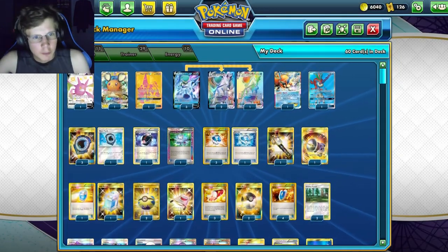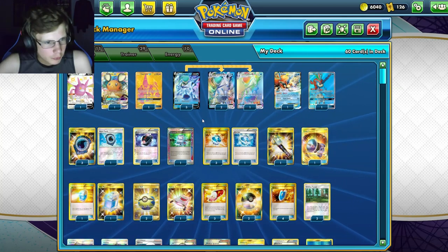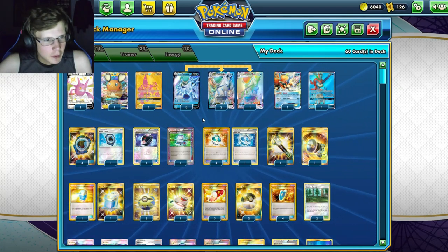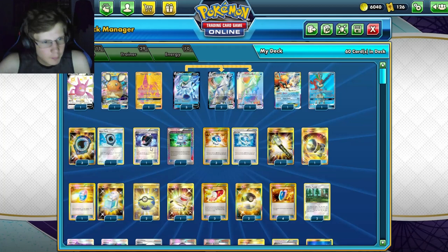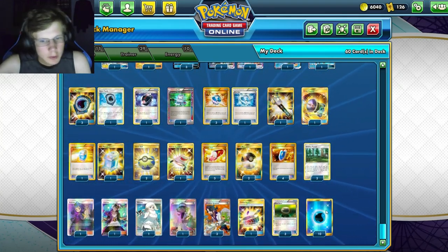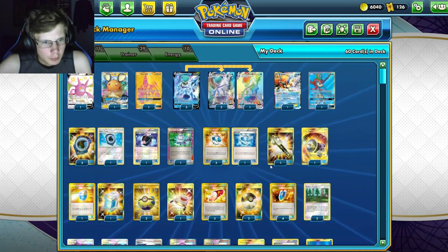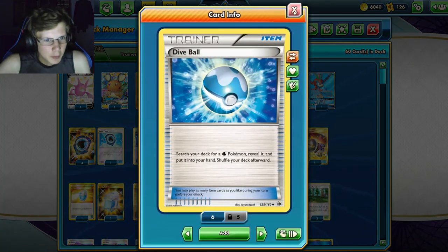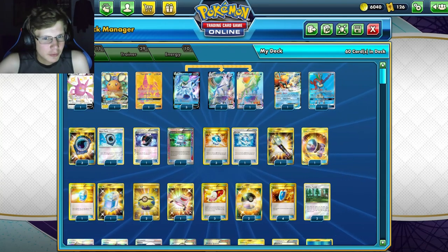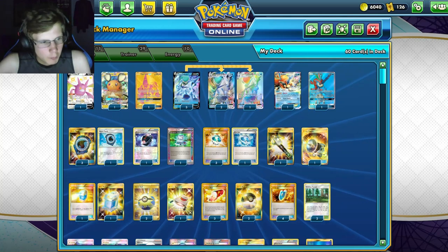Aqua Patches are really good for making sure we get two energy attached per turn. You do need an energy in the discard to use them, which is why we have Battle Compressor — for discarding maybe a supporter you want, or an energy. We also have one Computer Search, four Dive Balls which can search any Water Pokémon including evolutions.